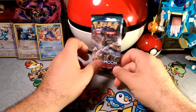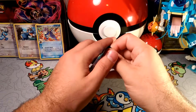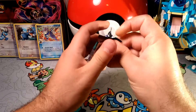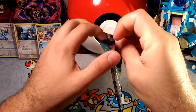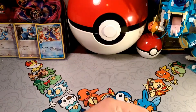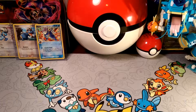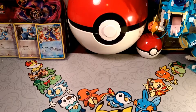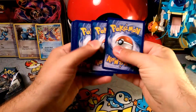This is pack-a-day number 67, and that is with the Kamao pack. Let's see what we get here. Some Stufful — sorry, just trying to remove the code, keep those for the online content.